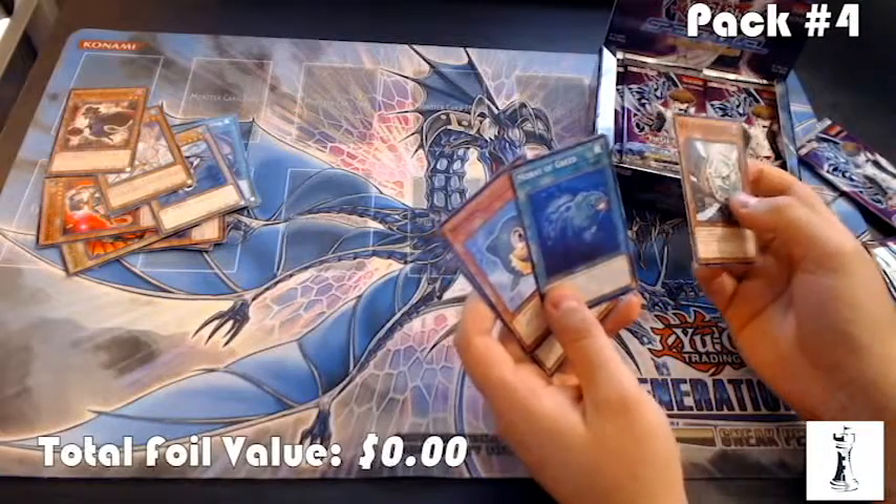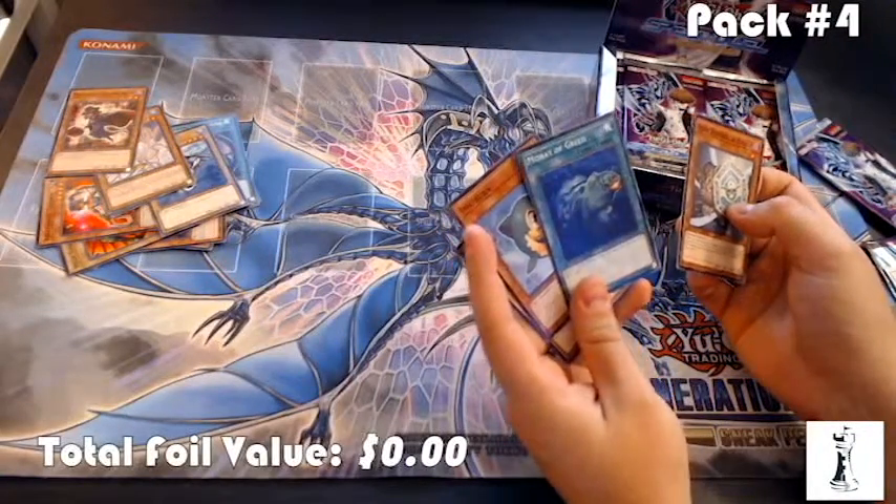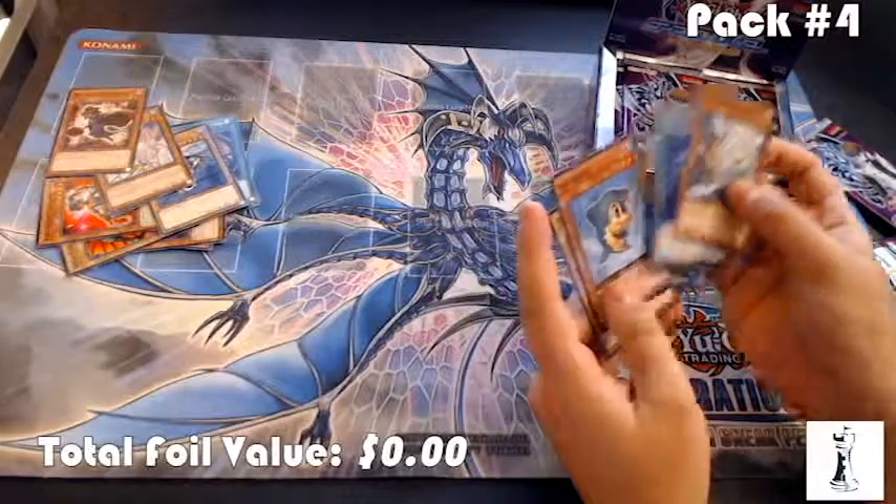Array of Greed — I also hear that's short printed, so that's good. Shuffle two water monsters from your hand into your deck, then draw three cards.